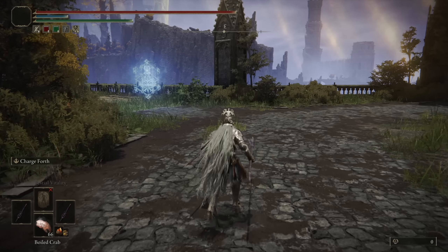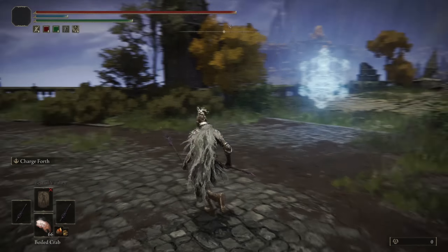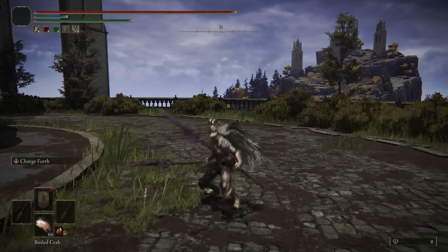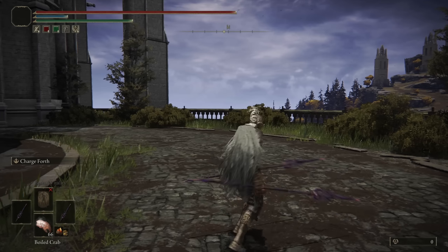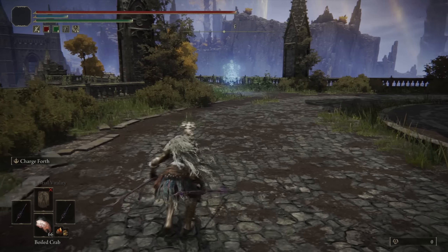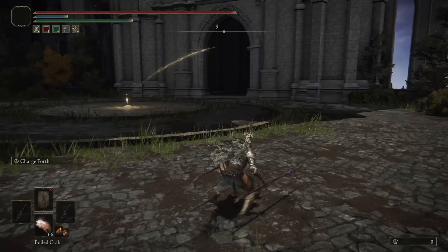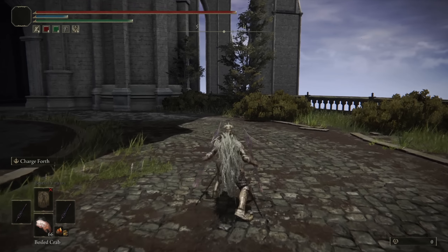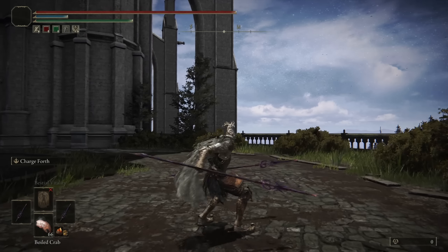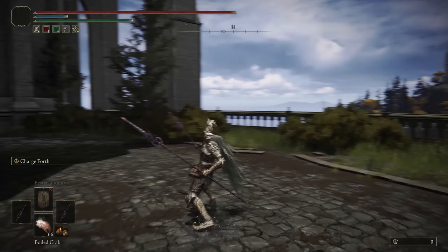The running dual-wield attack comes out so quickly, easy to chain together if your opponent panic rolls from the stun. The backstep running attack is a thrust followed by a double thrust — if they dodge the initial thrust, you can manually aim it to roll catch them. The jumping dual-wield attack is consecutive thrusts. The crouching and roll attacks are similar to the neutral lights, though you angle the thrust slightly upward to throw off your opponent's dodge timing. While dual wielding, you still have access to the one-handed moveset — regular one-handed thrusts, heavies, and a very quick running light attack great for roll catches.